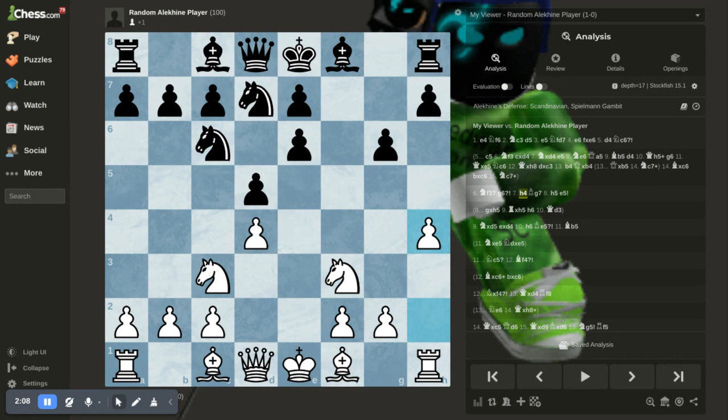After all of this, h4, bishop fianchettos, h5, pawn to e5 — great move.